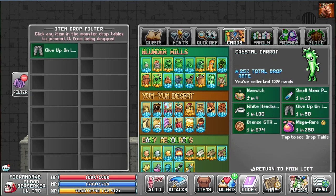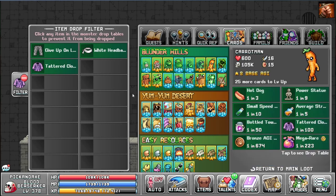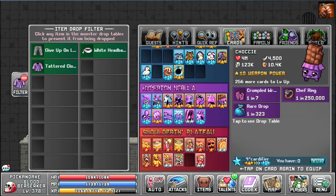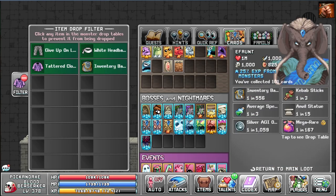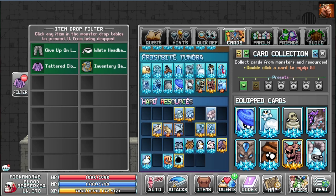Found it — there's the white headband. I'm blocking out some items from drops: the chef ring, hammer rocks, inventory bag — that's annoying. They stack up so I don't care about them much. I think that's all the items I want to block out for now; maybe I'll come up with something later.